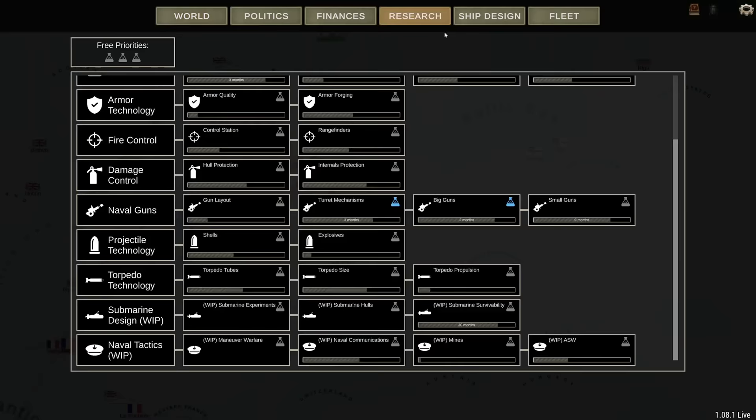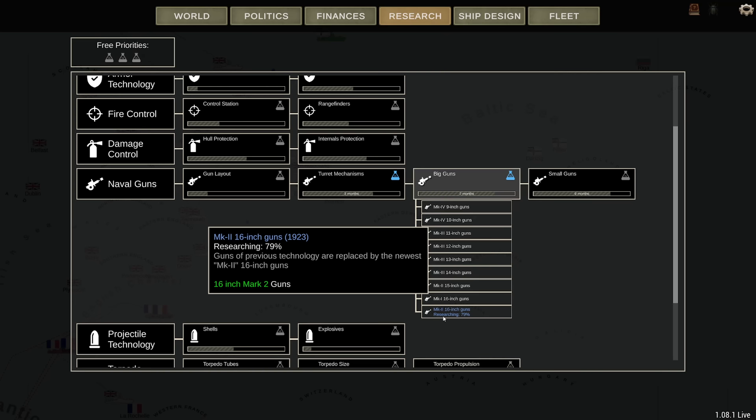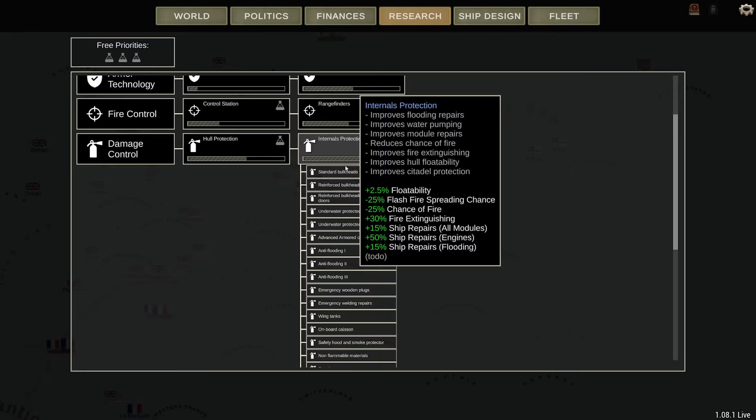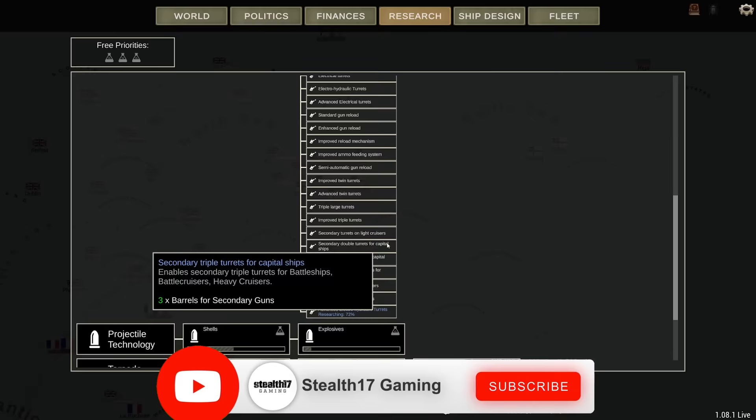As for research, we're currently working on new big guns. In two months I can put the Mark II 16-inch guns on my ships — that's perfect, I'm going to wait for that. And turret mechanisms: advanced electrohydraulic turrets for even faster traverse. That's going to allow me faster reload as well, so I'm definitely investing in turret mechanisms some more.